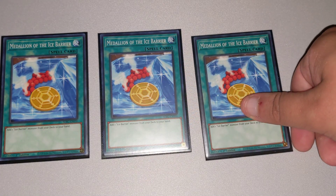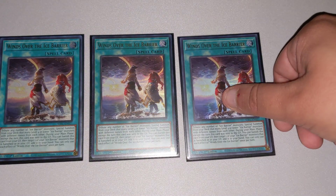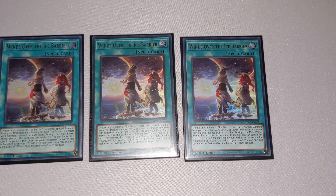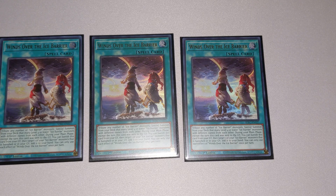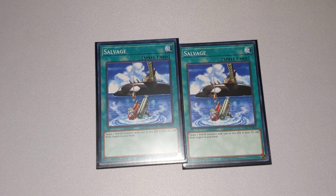Next up, we have three copies of Medallion of the Ice Barrier. This is your searcher of the deck — it lets you add any Ice Barrier monster from your deck to your hand. Sweet, simple, and straight to the point. We also have Winds over the Ice Barrier, a great card that lets you tribute any number of your Ice Barrier monsters to special summon level 4 or lower Ice Barrier monsters with different names from your deck, making Synchro plays much easier. We also play two Salvage, which targets two Water monsters with 1,500 or less attack in your graveyard and adds them back to your hand — great for card advantage and cycling Ice Barrier monsters.